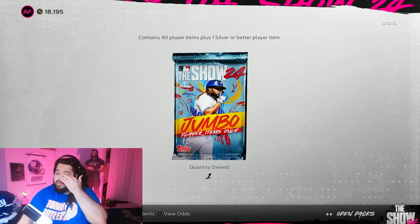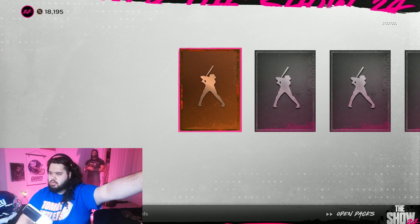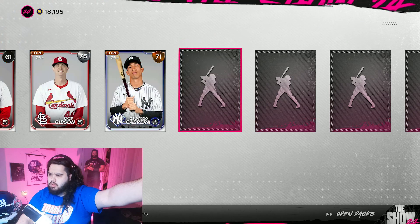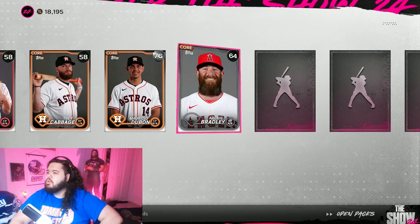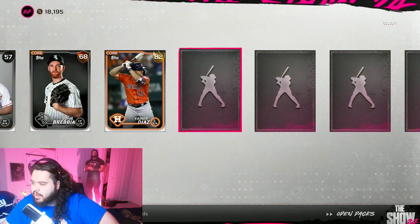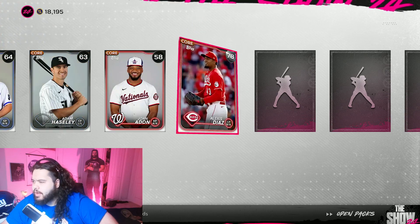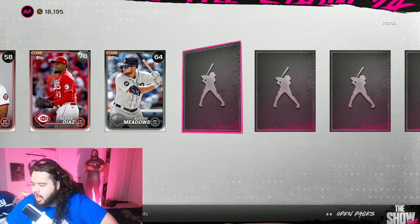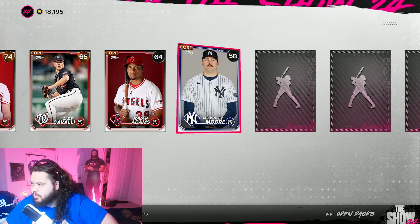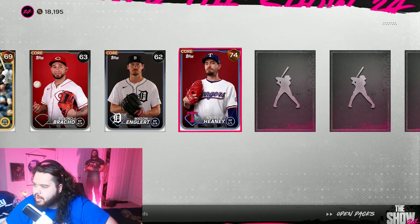Diamond double gold! All right we gotta pull something here on the beat drop — the jumbo pack! I got excited because it says jumbo... silver bronze pack, that's horrible. Going one by one. We got one gold — Gainer Diaz, another Houston Astro. It's a huge pack. There are a lot of players that go into collections, so that's good.